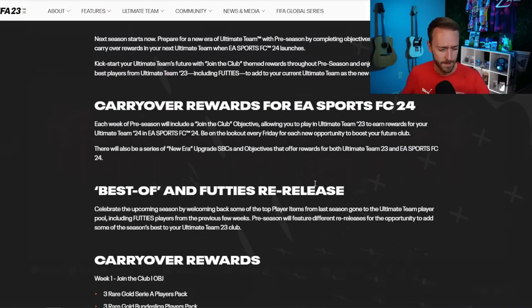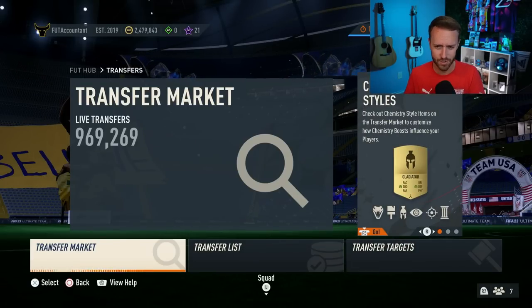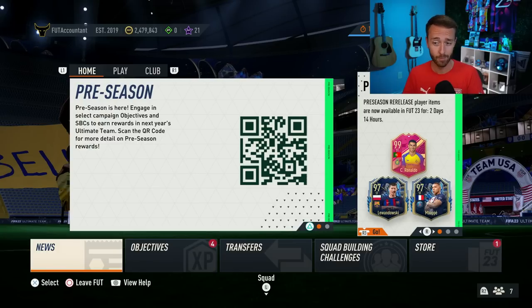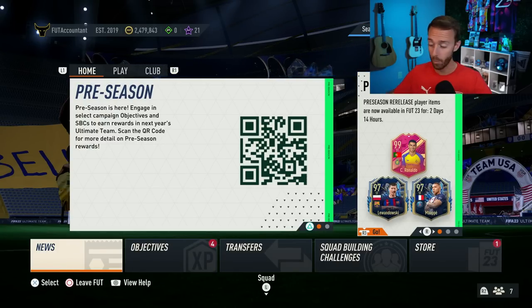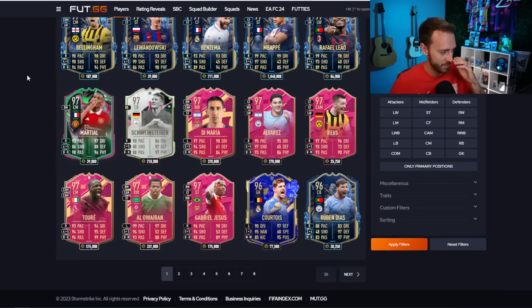This best-of is only in packs for a week — I've got some thoughts about that. I've got to grind this week if I want to pack a 99 Ronaldo or Messi. From what I know, this is the set of players that is in packs at this time — I'll leave the link down below in the description. Foot.gg has better info than EA does on their own website, so thank you Foot.gg for having us covered. I'll put the link below if you want to figure out who is in packs right now.